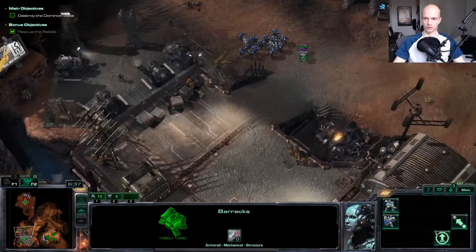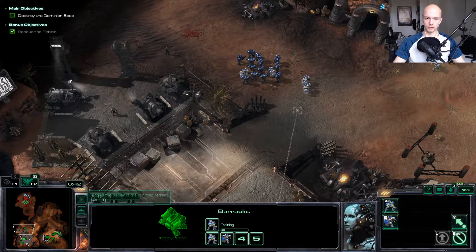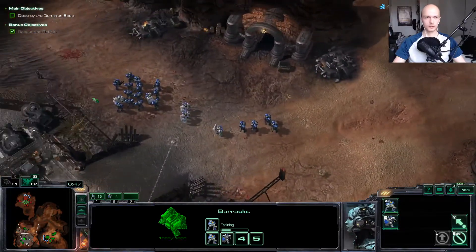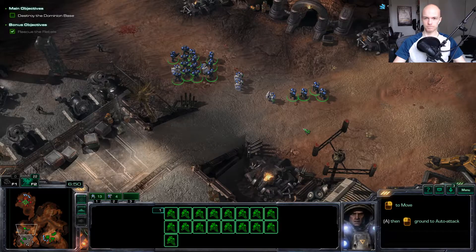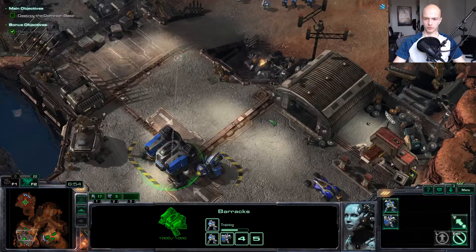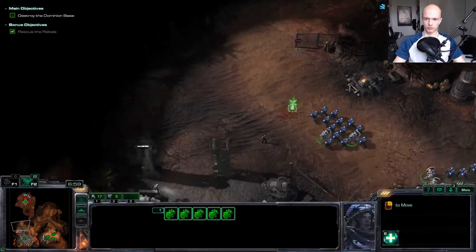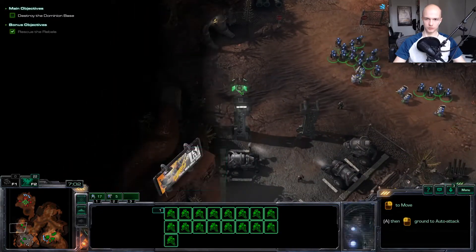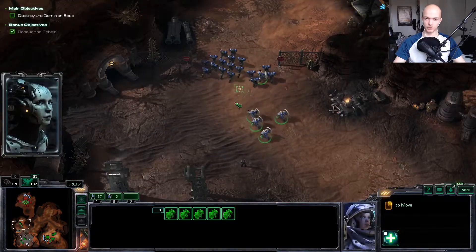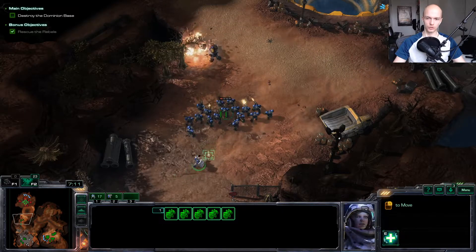You guys can stand behind. Definitely. I want more of you — probably one more of you. There's so many resources. What do I want to build? Destroyed the Dominion base. We can put you here just in case I need more, so I have like a backup I guess. And we can move in with you.